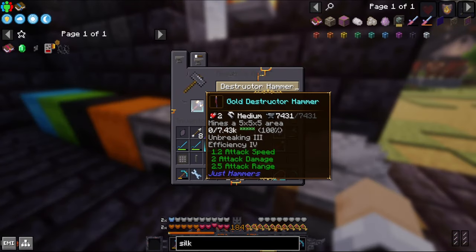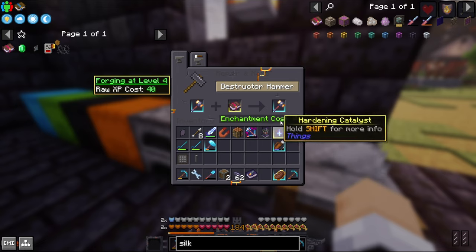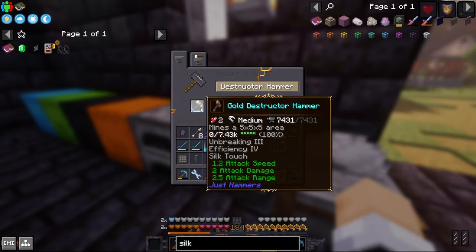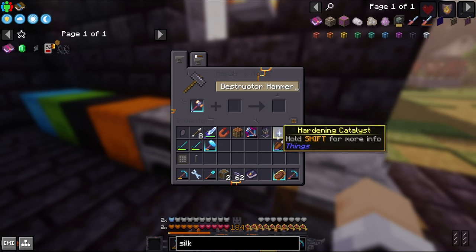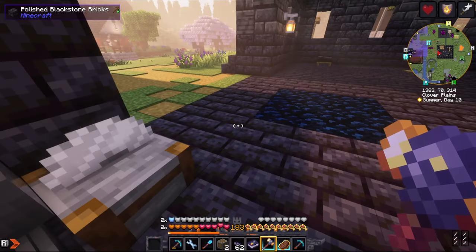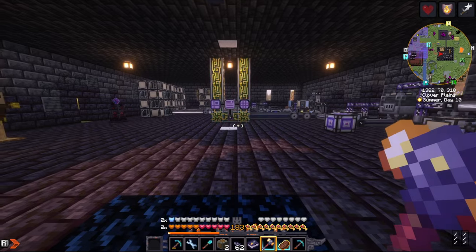I hit the enchanting table for a while and got Efficiency 4 on here. Unbreaking doesn't matter. And I bought a Silk Touch book from my villager because we can do Fortune 4 breaking with Applied Energistics. I just want to put the hardening crystal on here, and now this thing should mine five by five by five. We'll save that test for the moon.